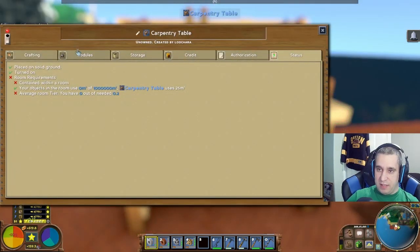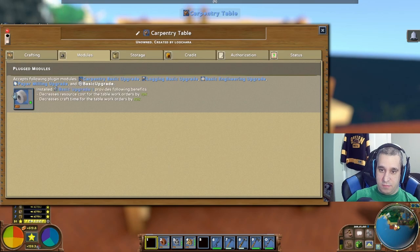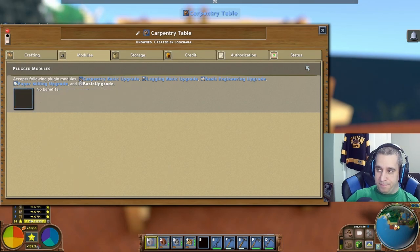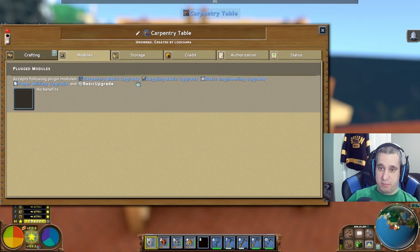To use them, come to a table and there's a module tab — just drag it and put it in. There are advanced and modern upgrades that unlock later. Every table has this module tab in the game with the exception of the basic workbench and tool bench. Once you're into your actual professions, you're going to want to get these upgrade modules.